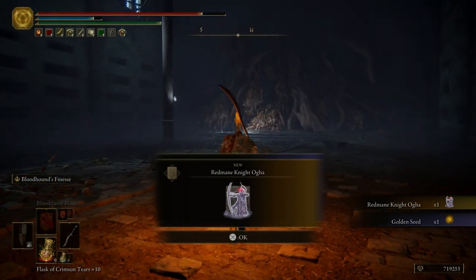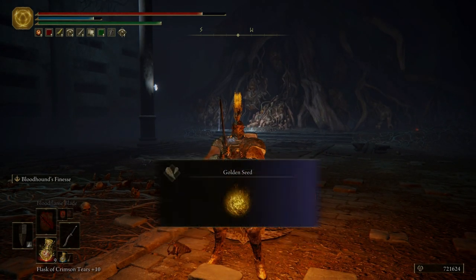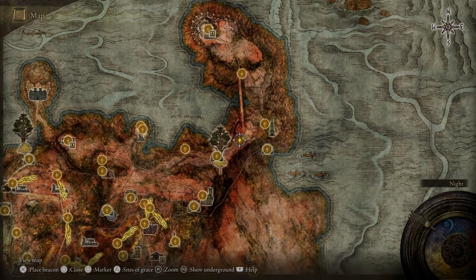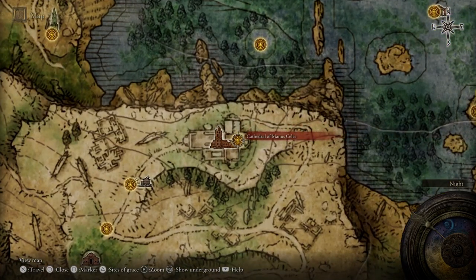There we go — not a hard boss fight. For killing the Putrid Tree Spirit we get the Red Mane Knight Ogg along with a Golden Seed. We're going to go back to our map and head all the way over to the Cathedral of Manis Celis. I'll see everybody over there.